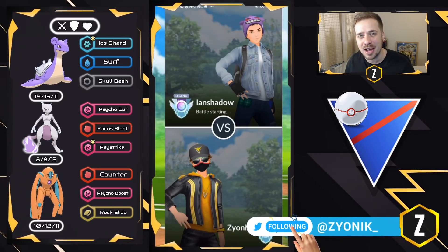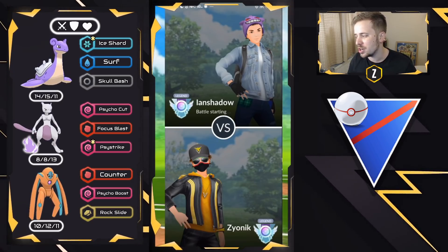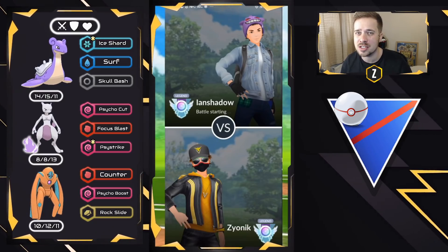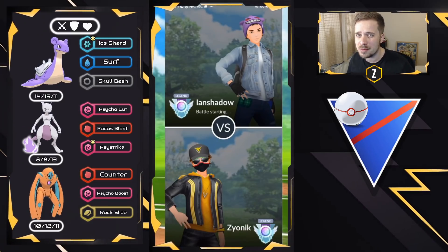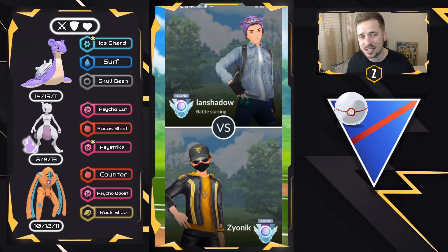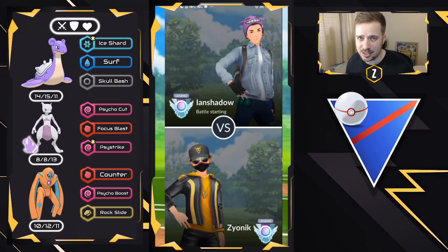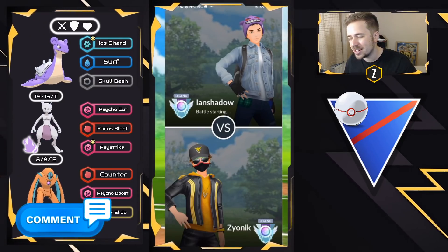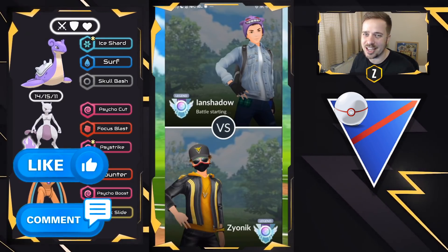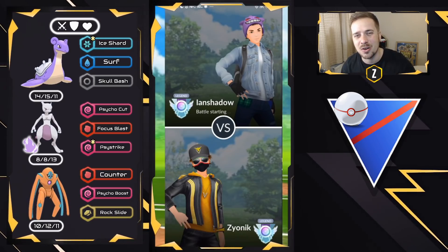We're going to keep Shadow Mewtwo in the back. We're leading with Lapras and we have Defense Form Deoxys as a safe swap. If you don't have Defense Form Deoxys, maybe try Mew or Hypno — something that can draw out counters to Shadow Mewtwo while handling flyers like Altaria. Let me know in the comments what you think, smash that like button, and let's get into the video.